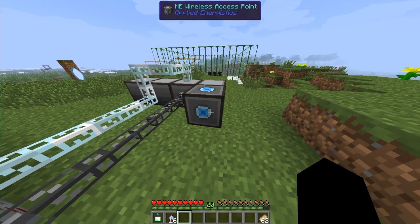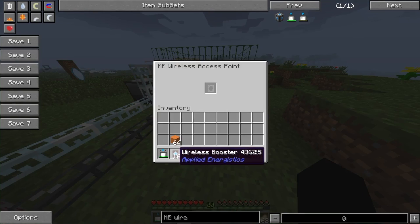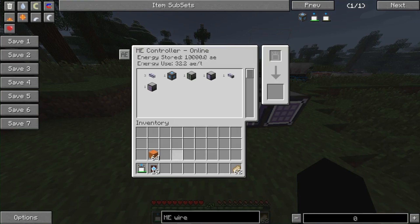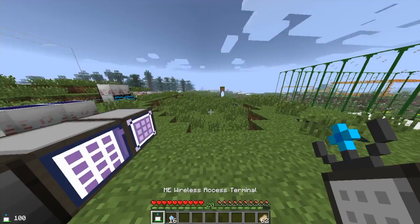First, what you're going to want to do is go to your controller and take your ME wireless access terminal if it's not linked, and put it right up here. Then it'll say linked. So now I can access my items.